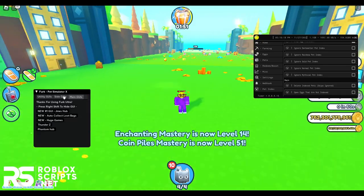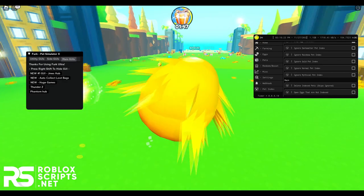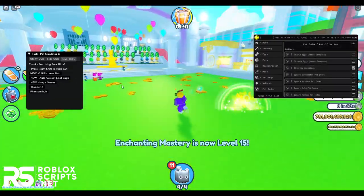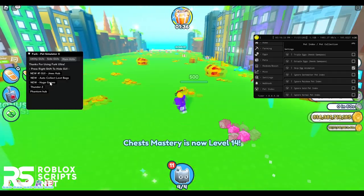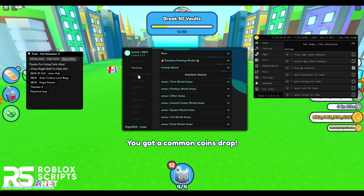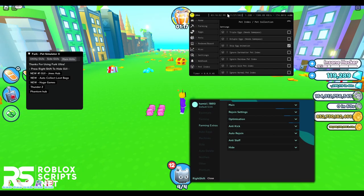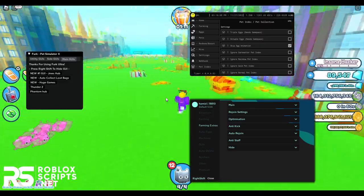Next you have auto-collect loot bags, which is a simple script — once you enable it, it will auto-collect all the loot bags in your server, and this script will always work. So if this GUI gets patched, use this script and it will just collect everything for you. Then you have the Huge Gate GUI, which I already showed in my previous video — it has many tabs and tons of features, so check the past video for that one.